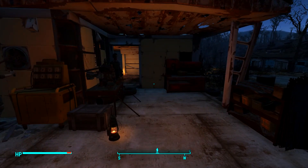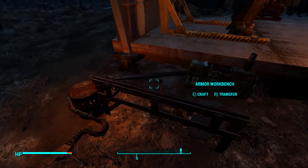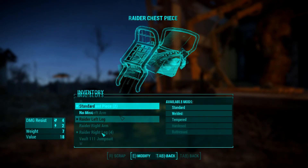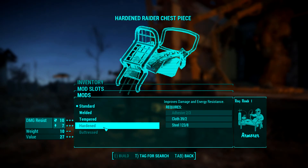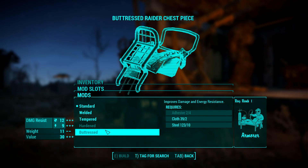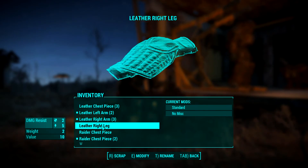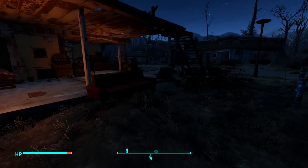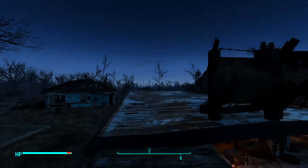So then if I go to the armor station which is here — yes. Damn, okay so I need more adhesive, like a lot more. So I'll keep that in mind — can't really do much without that. Nothing worthwhile; I could just give it a really basic upgrade but I may as well just save the materials and go for the big one later on.